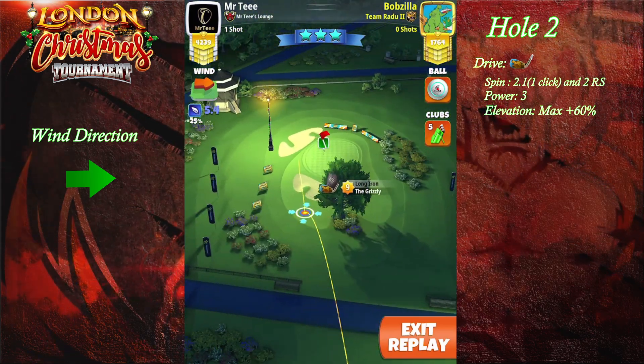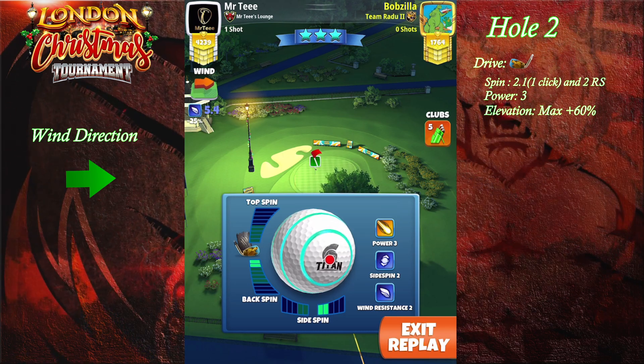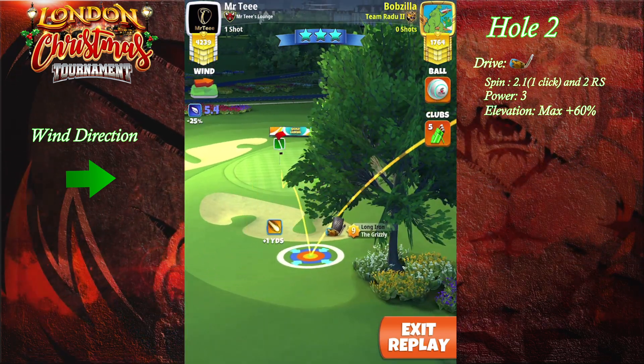Welcome to hole number two. We're going to start with a Titan because it's easier to set our spins. We're going to go with two right spin and two and one click back spin.